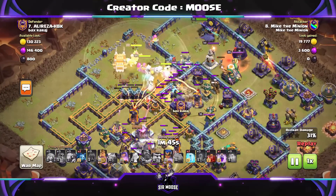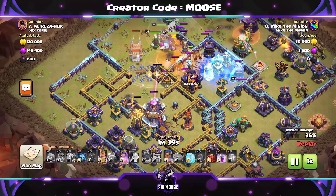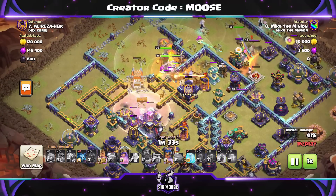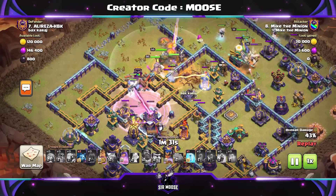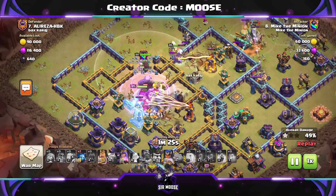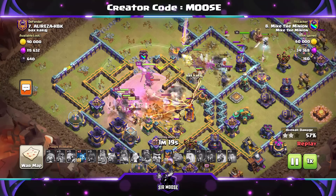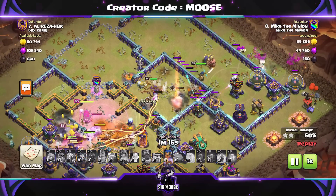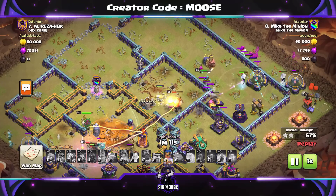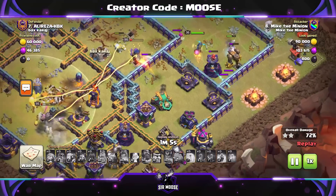Try not to use all your skeleton spells at once — use them now and again so the main nasty defenses stay distracted from your main army. Then send in your electro titans as the first line of attack with the super archers behind them. Grand Warden on ground mode. On this base we're using the log launcher, which has done loads of damage. Then use a rage spell to help those troops take out the town hall. Keep putting down skeleton spells as your troops move through the base.